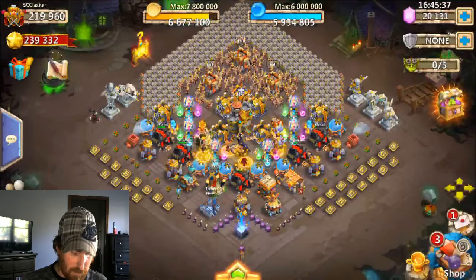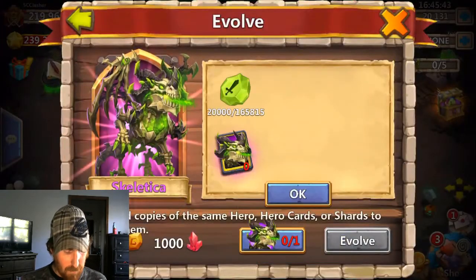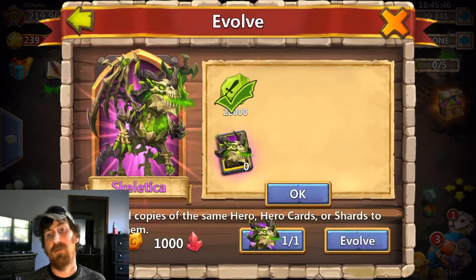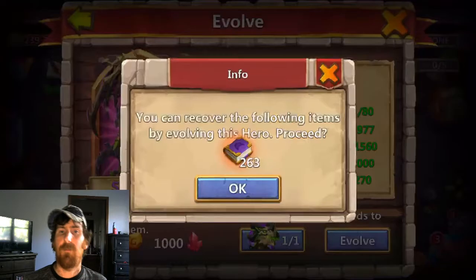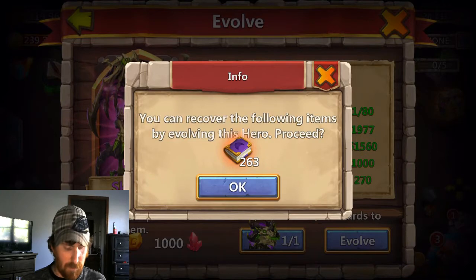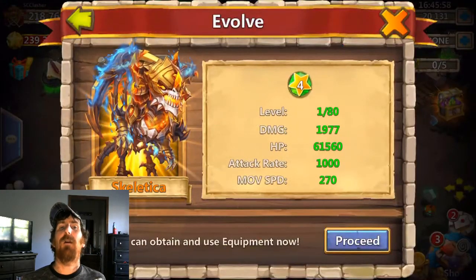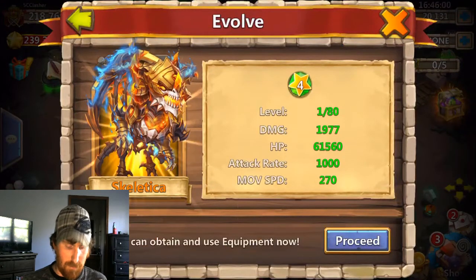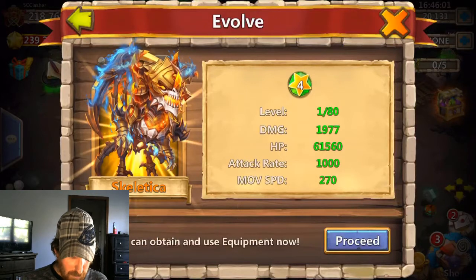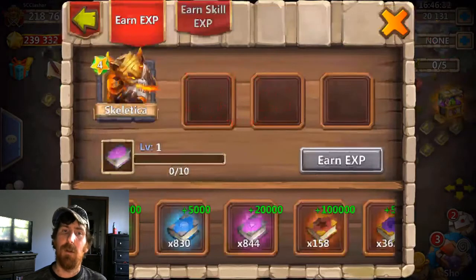We are going to go ahead and evolve Skeletica. I do not have a dupe, so yes, I'll have to use shards, but that is okay. I went ahead and ran him up and swept him with HBM and dungeon sweeps to 200, because we are going to need that EXP to put back into him. That looks like a beast - I like that. Let's run him back up real quick.